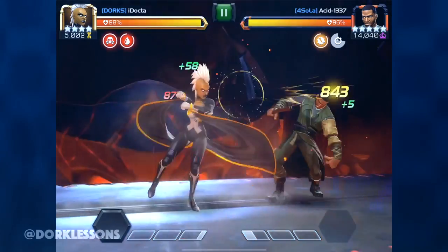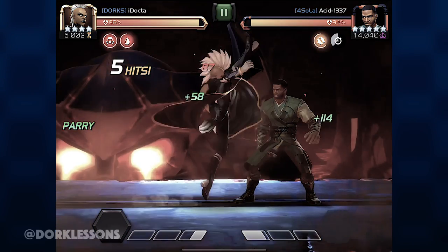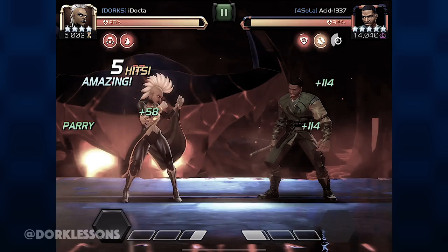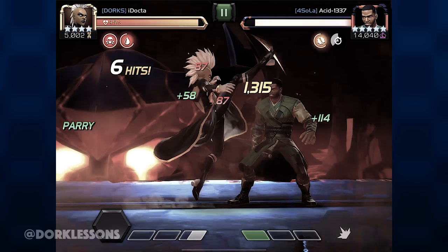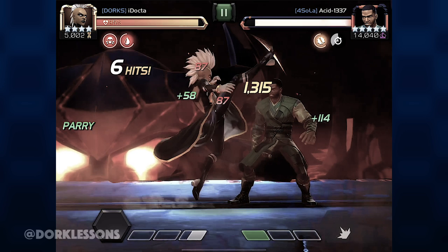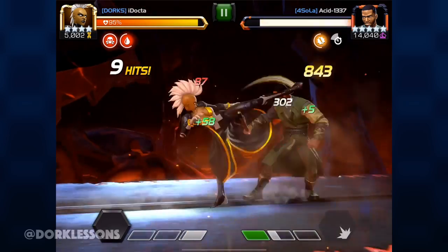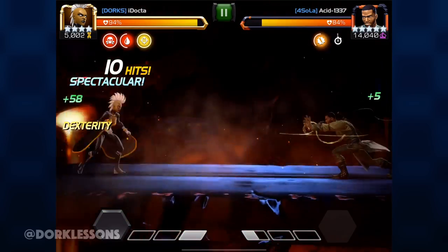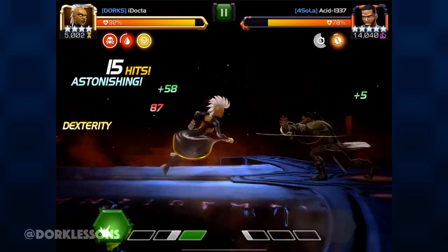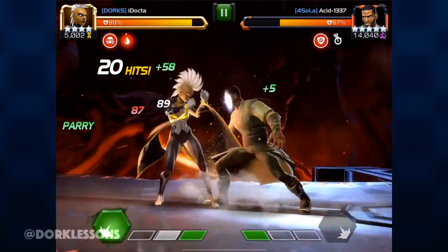Welcome back guys to another quick tip. This one is how to bypass Mordo's Astral Evade. What we're doing here is timing out that parry or that stun till just the last second so that we can throw in a meaty attack. For those Street Fighter fans, you'll know what that means — it's utilizing a later active frame within the attack that is still registering as a collision, making it less likely for the opponent to counter you because it's already too late and they don't have many startup frames for a counter of their own.